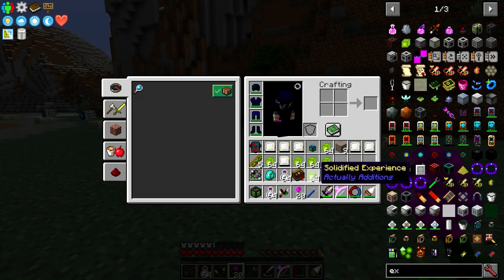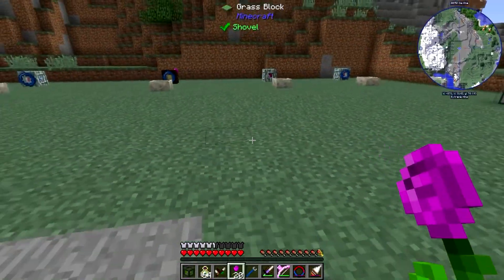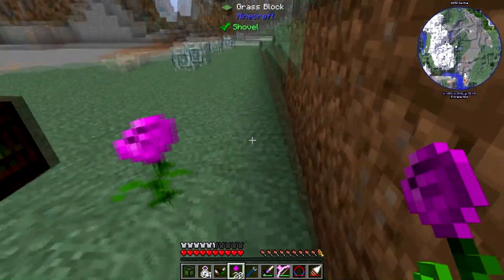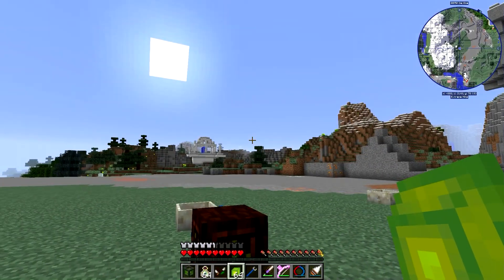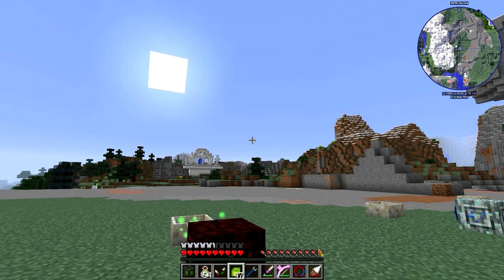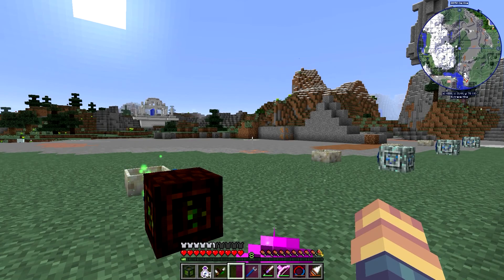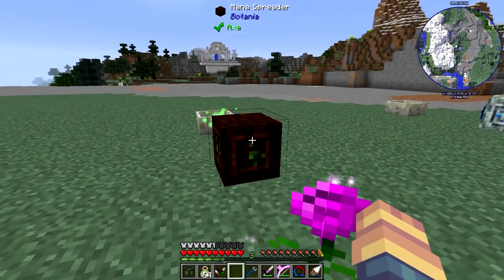You can take these guys here and right-click them when you have them in your bar, and they will give you XP and raise your levels up. If I stand here and take one whole stack and right-click on them standing next to this Rosa Arcana here, it is going to fill itself up, and it's going to slowly drain out of my experience and produce mana.